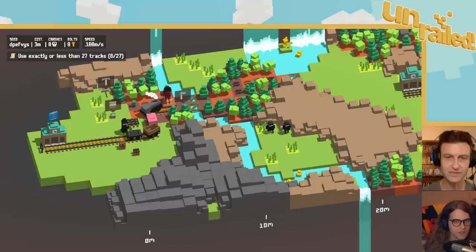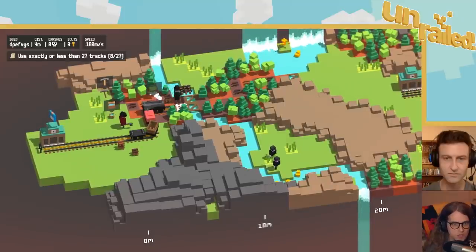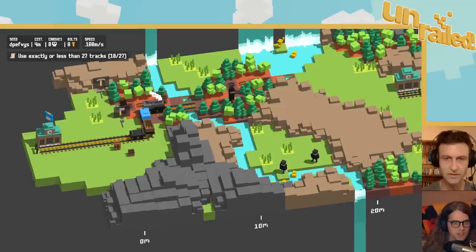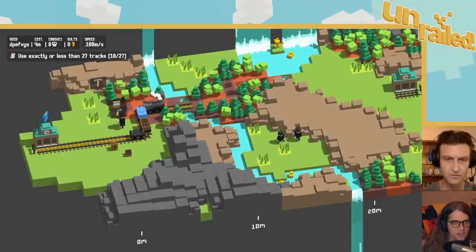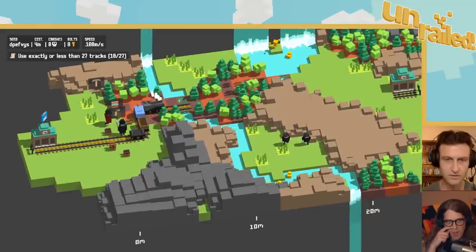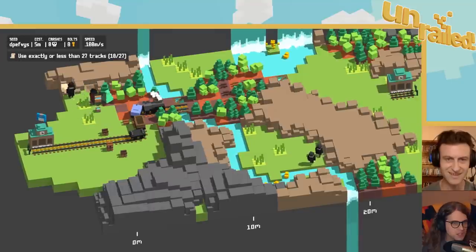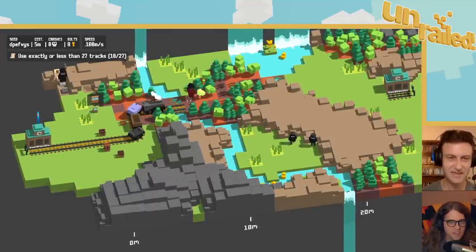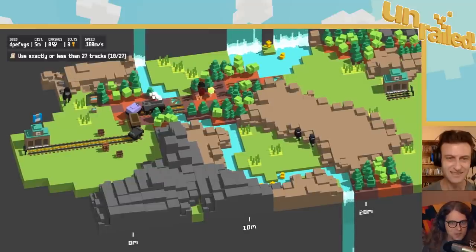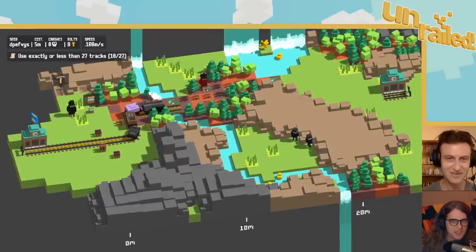Do we want to wait? No, I think we want as much track as we can. We know where we have to get to — we have to get to the station on the far right side. We've made it across the bridge, almost. We need more metal. I'll get that. I think you took the axe. Alright, collecting, strip mining this mountain over here. We've got two units of track left. It's been delivered.